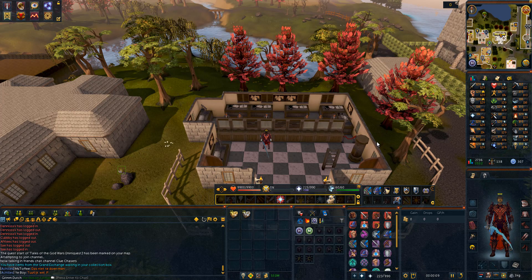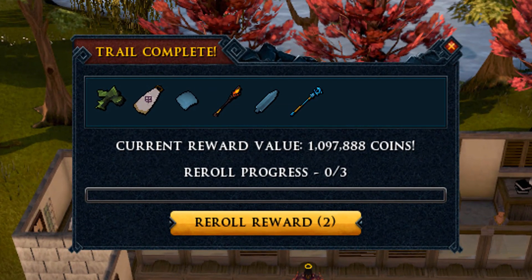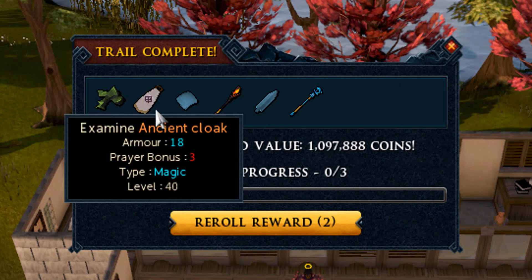Hello guys, it's GrimDutch here with another video. Today we have 25 hearts and 25 elite clue scrolls, and we are going to get at least 50 master clue scrolls in total because I only need four of them - we can do that in this episode. After opening those 25 elites and 25 hearts, I'm going to grind out those master clues. Let's see what's in those heart clue scroll caskets first.